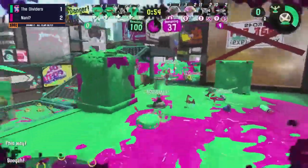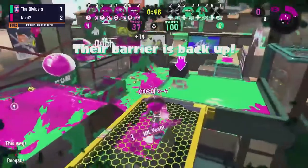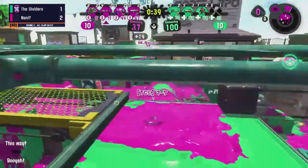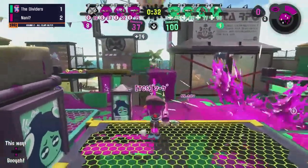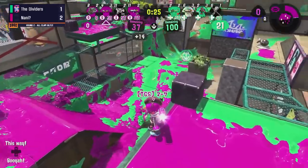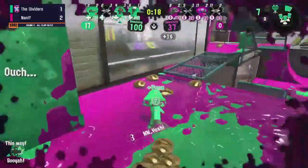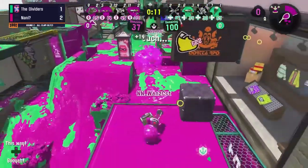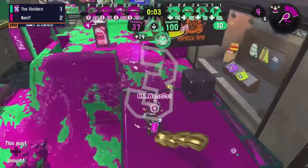I want to give credit where it's due — Nani is playing an amazing defensive game. However, the Dividers, with their backs against the wall, seem to be making a couple of panic plays — pushing up without a proper escort or specials is not going to work. They did lose two power clams in that wipe, possibly a third. That's a total of 30 clams lost in less than a minute. They really need to think and try to make a push — but going in with those Dapple Dualies without support, making those panic plays, is not working in their advantage. Time is ticking away.